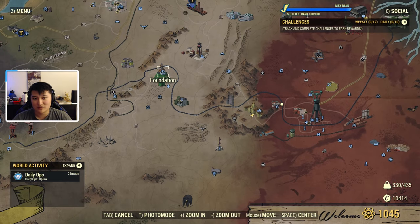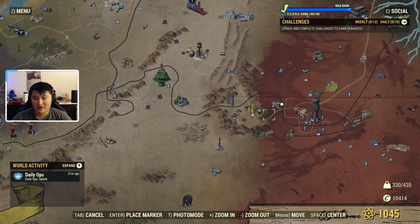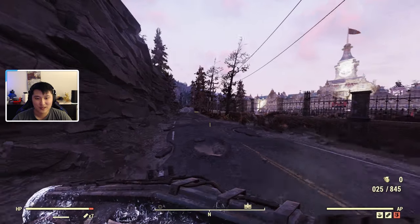It's probably easiest to fast travel to Foundation, and then travel to somewhere nearby to save caps, or you can just walk to Foundation if you don't have anything close. Well, let's get to it.